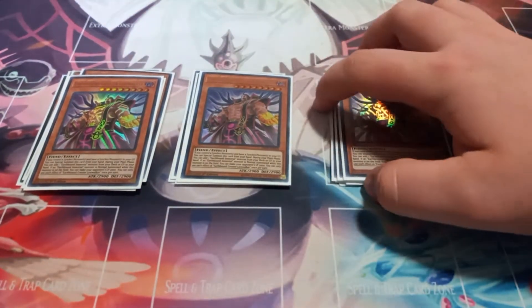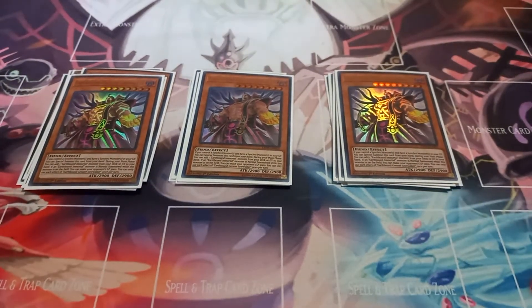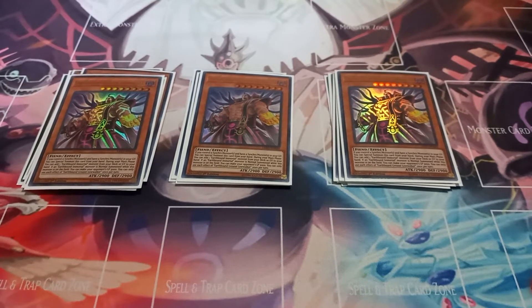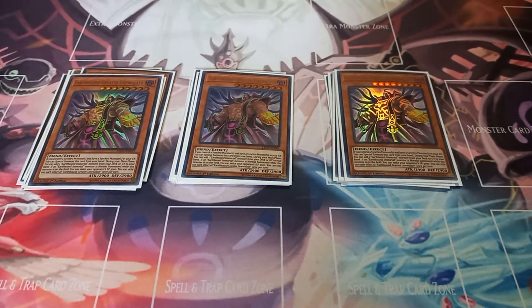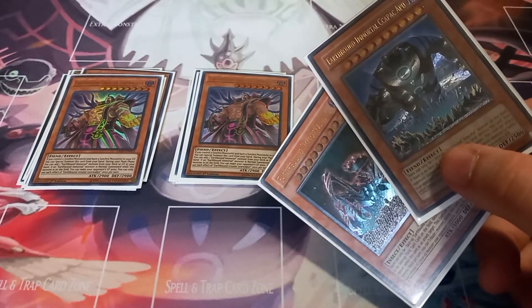Then I play three copies of Earthbound Greater Linewalker. Greater Linewalker can summon itself if you control a synchro while you have a synchro engrave. And then once per turn, you can add one Earthbound Immortal from your deck to your hand. And if an Earthbound Immortal is summoned to the field while you control Greater Linewalker, your opponent's life points become 3000. So that just lets you OTK if you summon either Uru or Coco Peckapoo.